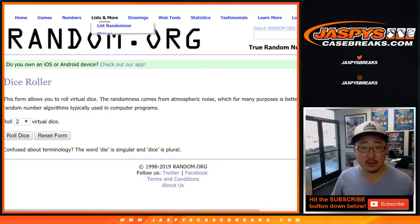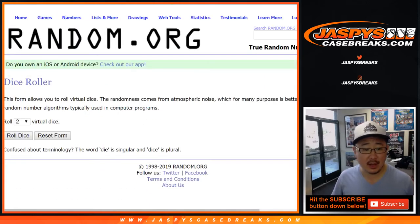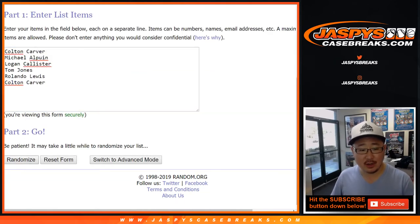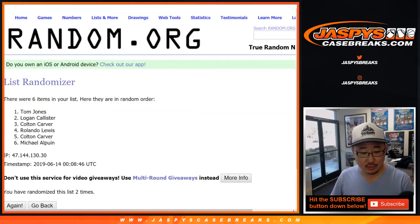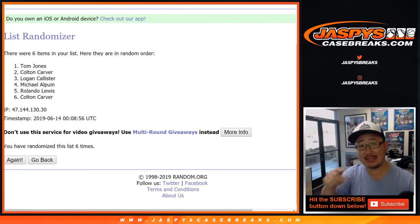All right, $20 a break credit — let's get some new dice and a new blank list and randomize six times. One, two, three, four, five, and a one — sixth and final time. It's TJ on top! TJ, $20 a break credit coming your way. Thanks everyone — Joe for Jaspi's CaseBreaks.com, we'll see you next time.